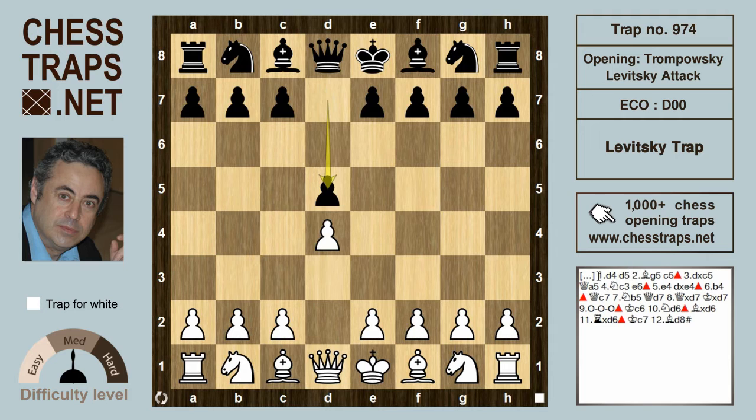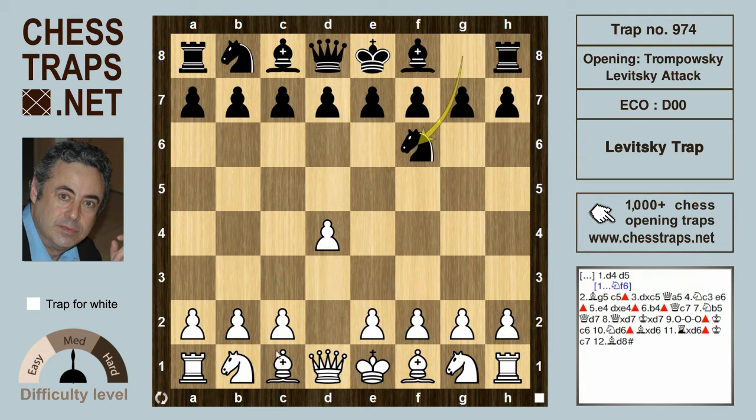After d4, d5, bishop g5. Bishop g5 is usually seen after knight f6 and then we have a standard Trompowski. Interesting is when it's played after d5 — bishop g5 goes to disrupt black's development, similar to a system in the Dutch defence.